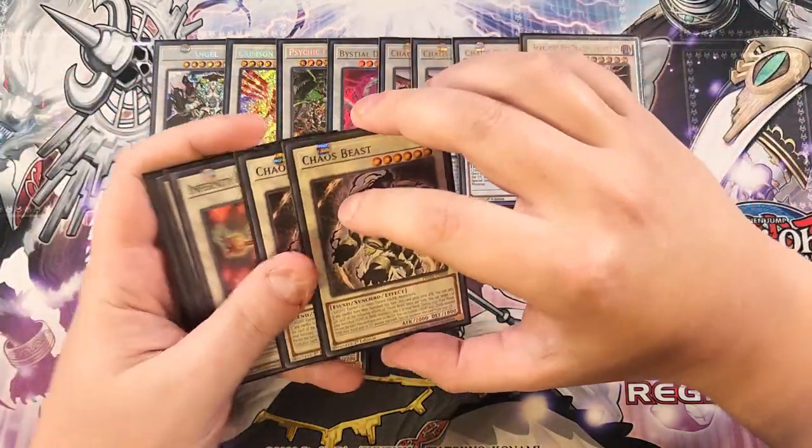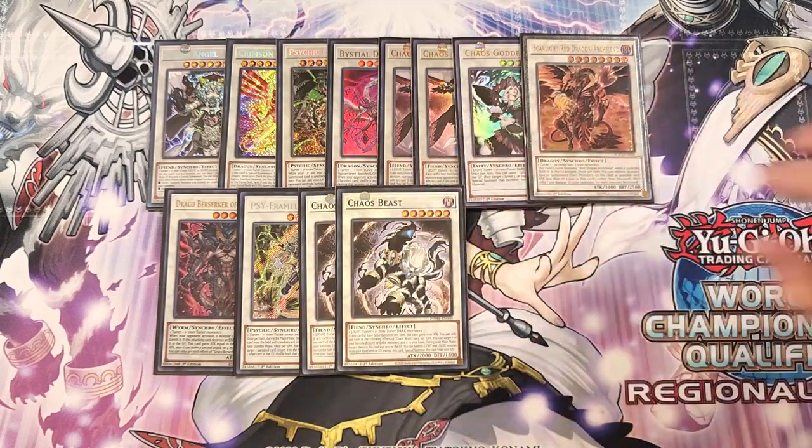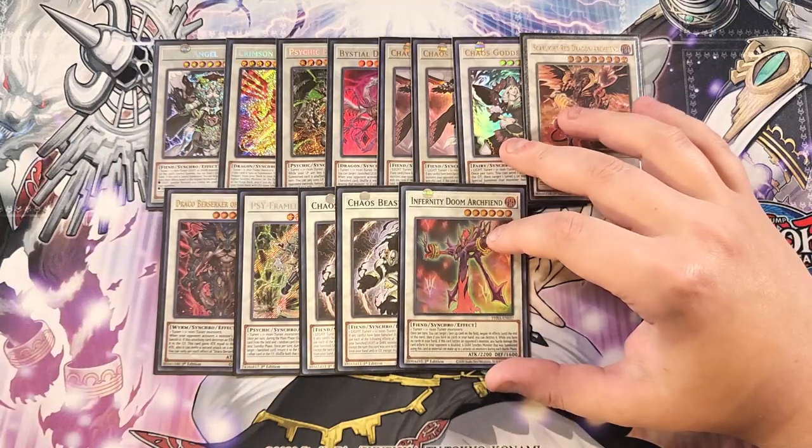We play two copies of Chaos Beast. This is a card you're always going to make first in this deck when going into level sixes. If any cards have been banished this turn, it gains 1000 attack points going to 3000. It also lets you target one of your banished light or dark monsters and add it back to your hand. During your main phase — except the turn it was sent to the graveyard — you can banish a light and a dark monster from your hand or graveyard and special summon this card, letting you keep synchro climbing.